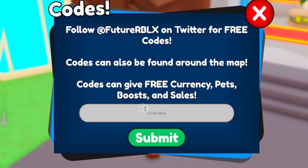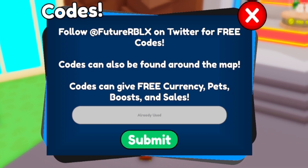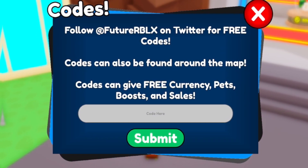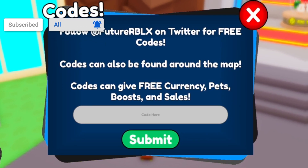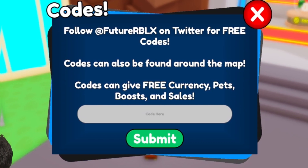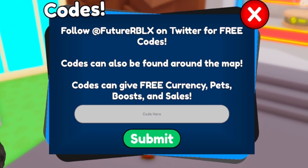The first code today is PET — P-E-T. Nice and simple. Click Submit. I've already used that code. Before I get into even more working codes, if you've not yet entered into my daily Roblox giveaways, I seriously don't know what you're doing. They are completely free to enter, so why not? They only take a few simple steps — just like, subscribe, and comment your Roblox username.